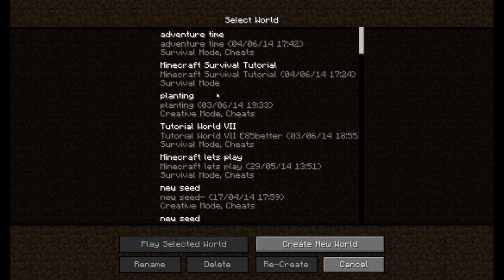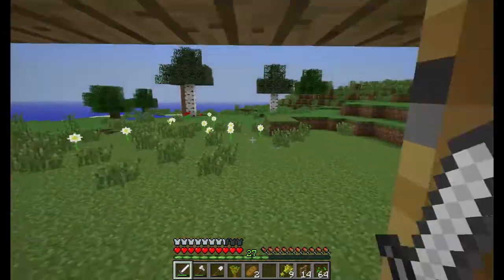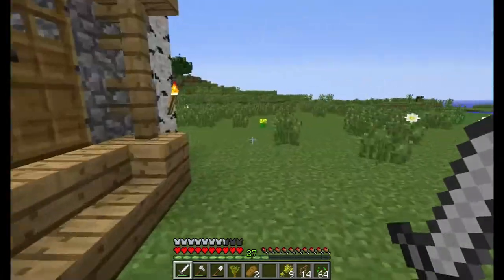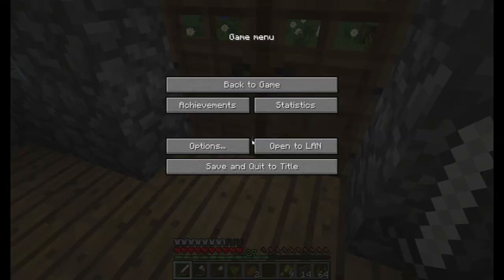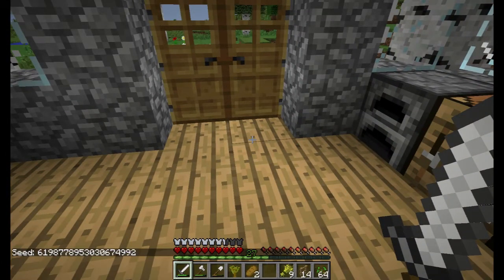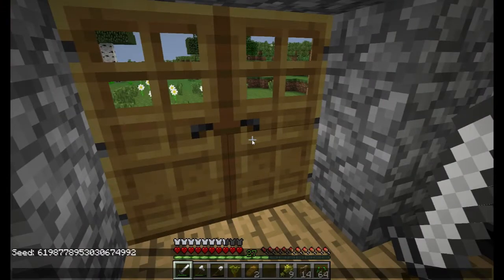I'm going to delete that world since I don't need it anymore. This is my Minecraft Survival world. As you can see, I'm in my own world. I can show you the seed right now — you can see it here. If you want to know the seed, it's right here. You can type it somewhere to remember it, and you can also get the coordinates from it.